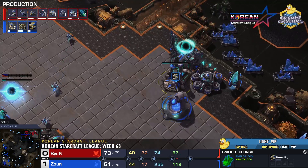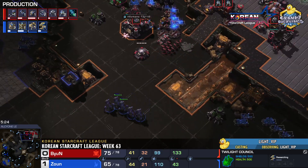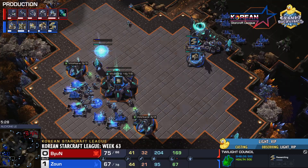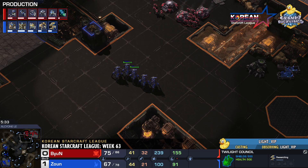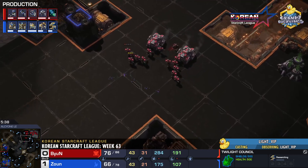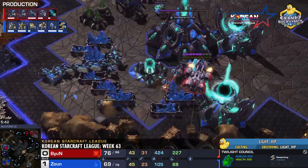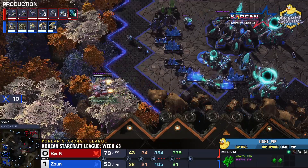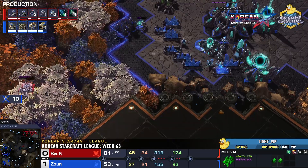Blink Stalker into Chargelots — very Gateway-heavy. This means we're going to be delaying splash damage: delayed Storm and delayed Disruptor or Colossus production. We may get there eventually, but it'll be a little further down the line. Here comes the initial move-out from Byun. The Widow Mine drop comes in and gets massive connections — ten probes go down and the Widow Mines are saved. Zaun was otherwise distracted by the move-outs, and Byun is popping off.